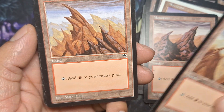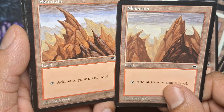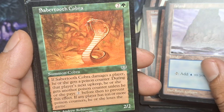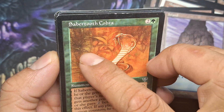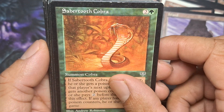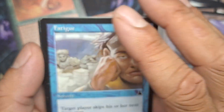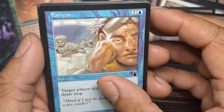Excuse me. Must be the same artist — very similar. Oh yeah, look at it. Same. What's on it? Ooh, look at that. I like that artwork. That's sweet. 96. That's in good condition. Nice. Score. 93, 99.